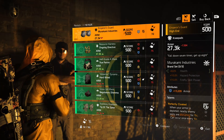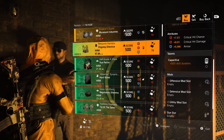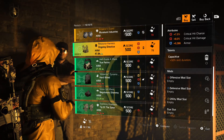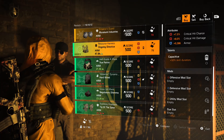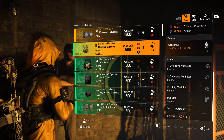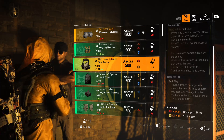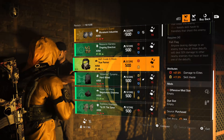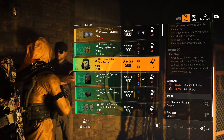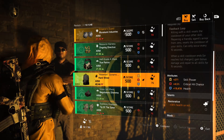Now let's get into the gear set items. Ongoing Directive chest piece, two reds and a blue: crit chance at 7.5, crit damage at 8, and armor at 9,386. Comes with Capacitive for skill duration and a red, blue, and yellow mod slot. Next we have the True Patriot mask, comes with a red and yellow — damage to elites at 27 and skill haste at 17, also a red mod slot.